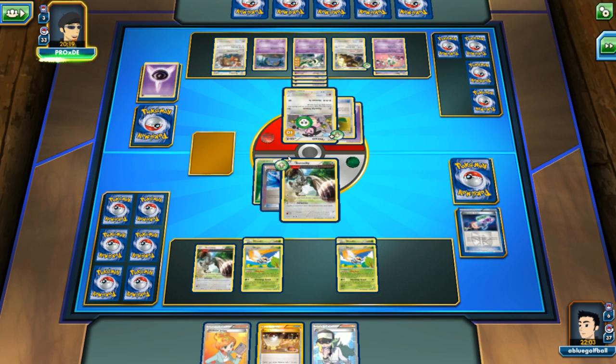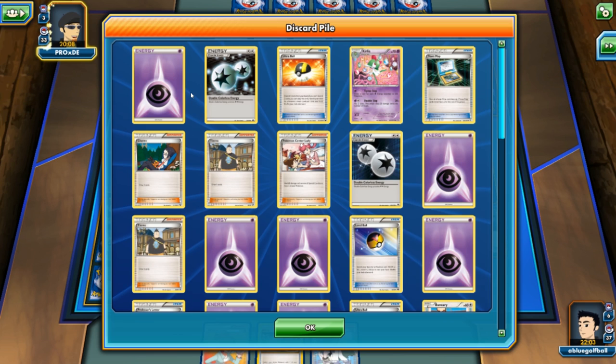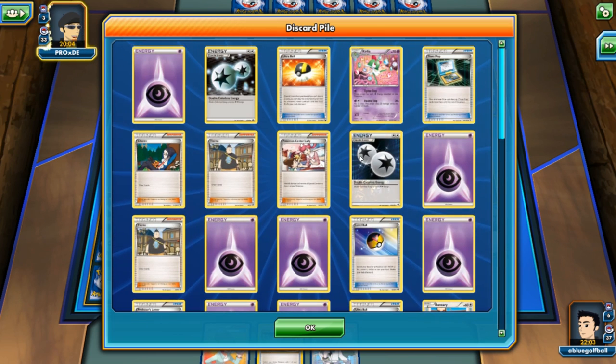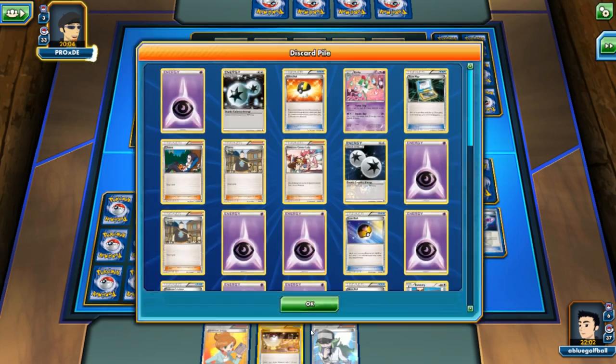We're looking pretty decent right now. In the next turn, we should be able to just deck my opponent out. So many energy cards — my opponent plays a ton of energy, lots of DCEs. We didn't even need to use our Enhanced Hammer because we discarded all the DCEs before my opponent could even use them.